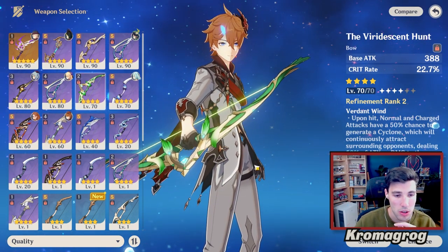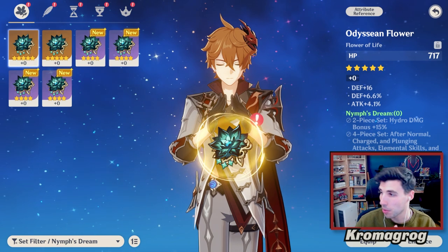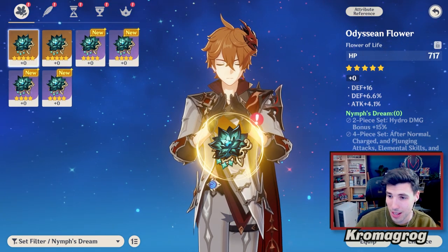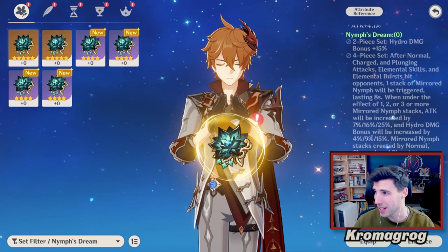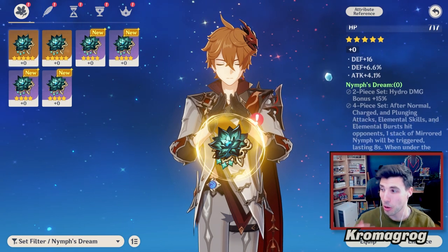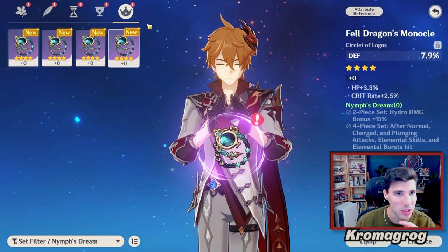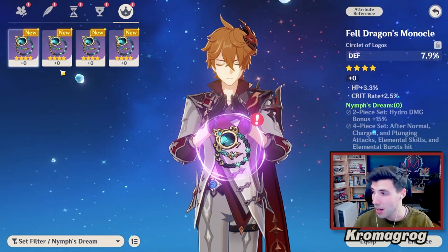You're going to want to use the Nymph's Dream four-piece artifact set for him. After normal, charged, and plunging attacks, mirrored nymph stacks increase attack by 7%, 16%, 25%, and hydro damage bonus by 4%, 9%, 15%. Basically, after doing auto-attacks, your burst is going to do a lot more damage. Build Sands with attack, goblet with hydro damage, circlet with crit rate or crit damage, and aim for attack percent, crit rate, crit damage, and elemental mastery in substats.